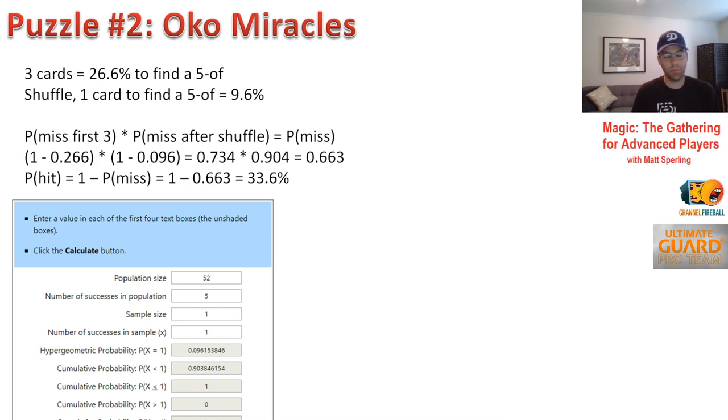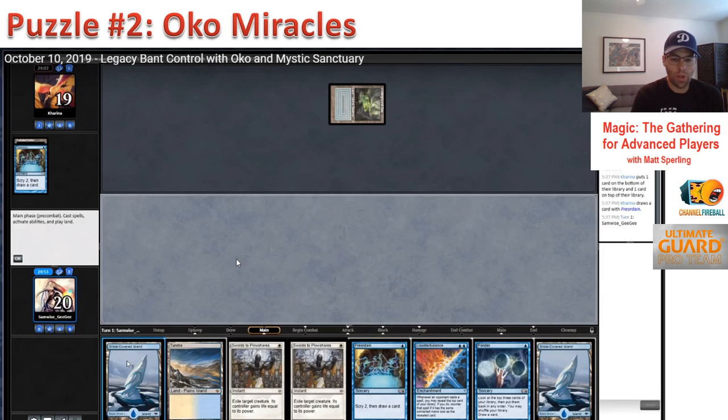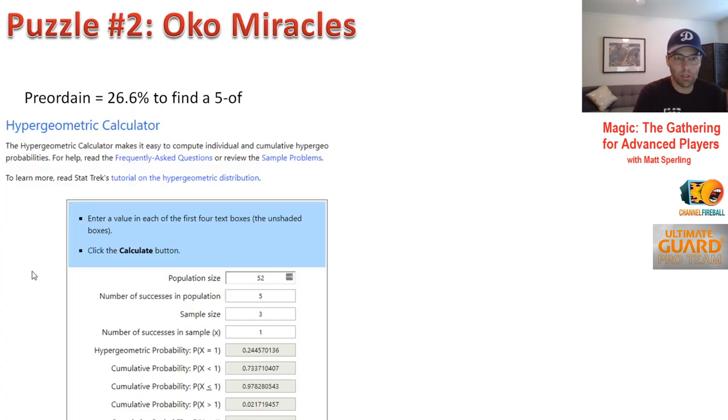33.6% versus 26.6% — that's around 26% more, basically seeing four cards instead of three. That's huge. The takeaway is to think about what really matters in the game. There's a heuristic: 'use Preordain first because it's better early for shaping your first couple turns, and use Ponder later because it's better with a fetch.' That's a general heuristic Jarvis applied here in a situation where it actually backfired. Jarvis is still one of the best Legacy players out there — I just thought this play is something we could all learn from.